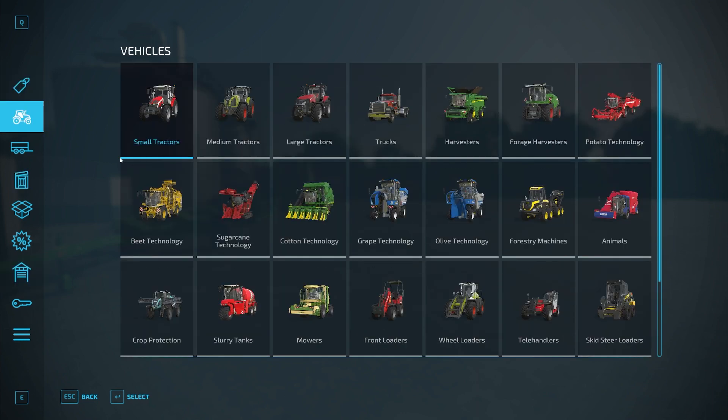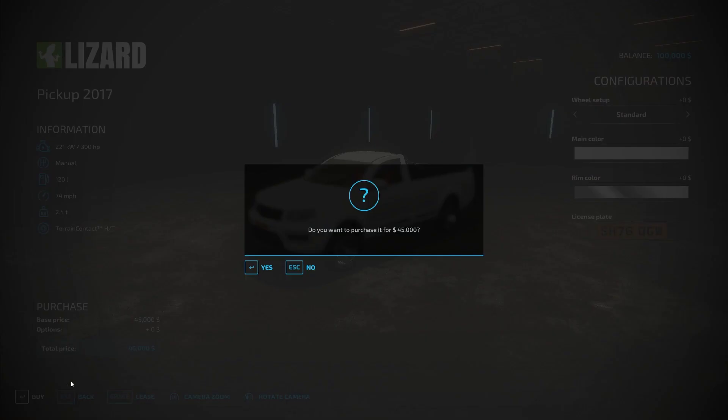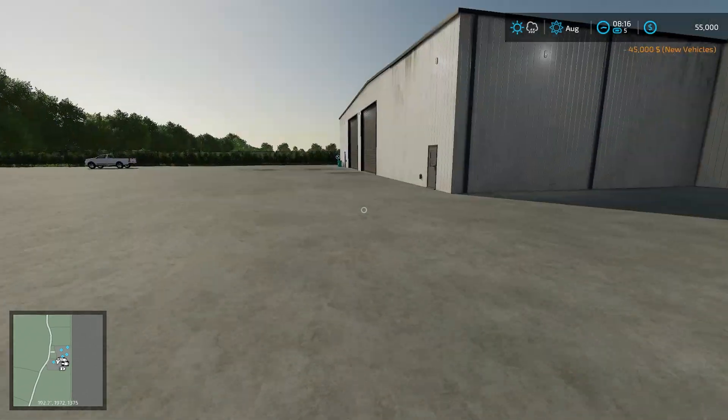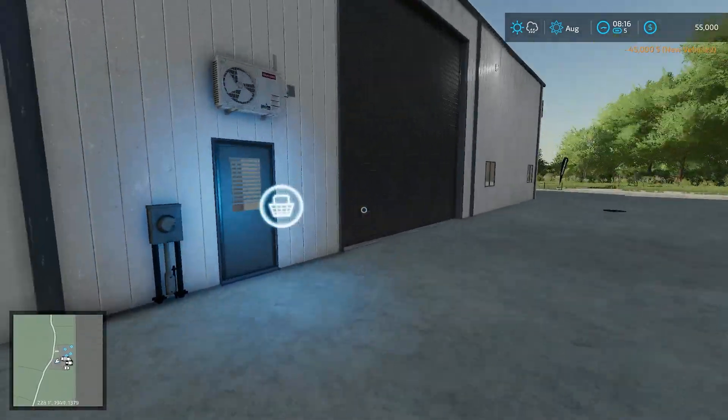While we're in here, since we don't have a truck, I'm going to go ahead and purchase us a vehicle to drive around the map on. There we go. Beautiful. Just around here we'll take a look — we got the vehicle shop right here.